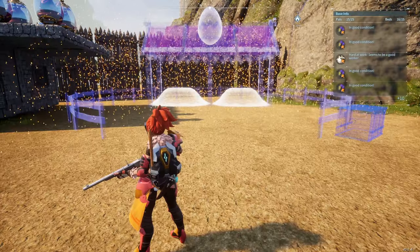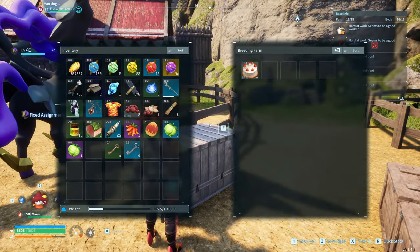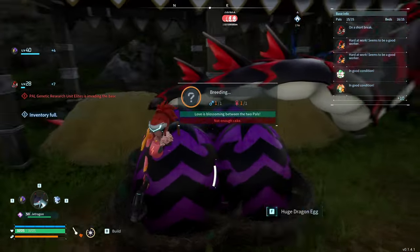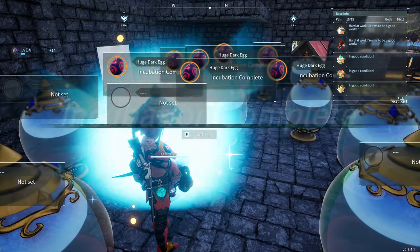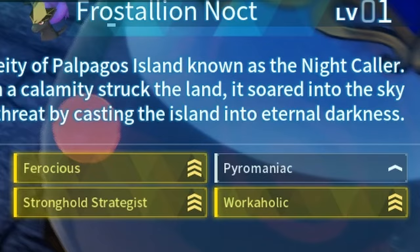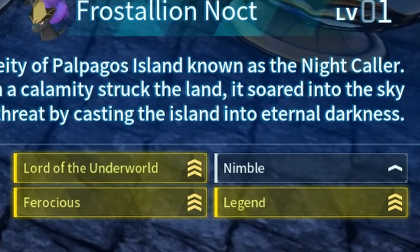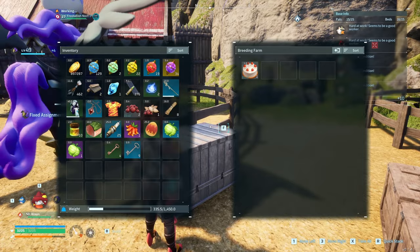All pals can breed with each other — simply build a breeding farm and assign two opposite-gender pals with some cake. Give it some time for love to blossom and they'll lay an egg, which is hatched in an egg incubator. Hatched eggs then have a chance of inheriting their parents' passives, with a chance of developing other random passives too. That's the easy version, but it can quickly get out of hand when crossbreeding.